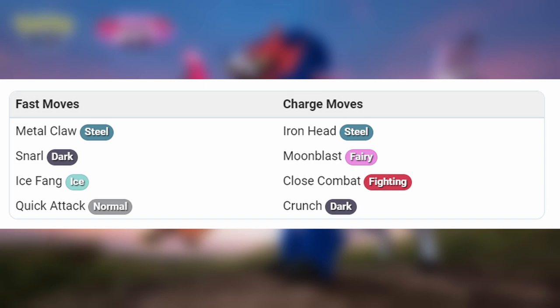Iron Head is a neutral move that hits most counters effectively. Close Combat is a powerful STAB move with significant damage potential, despite being resisted by Psychic and Flying types.